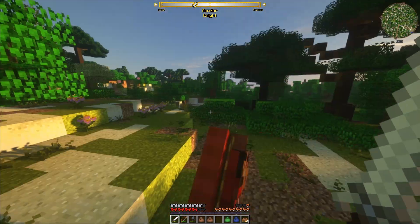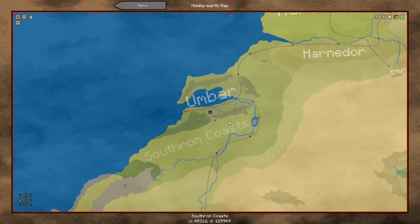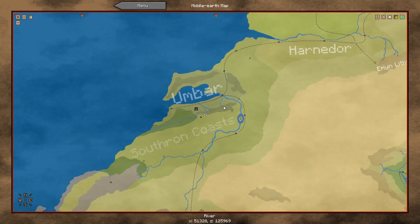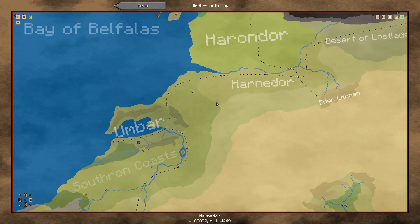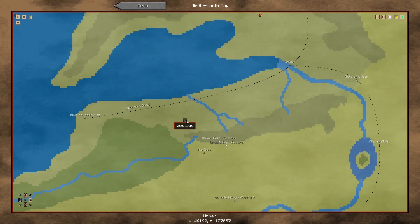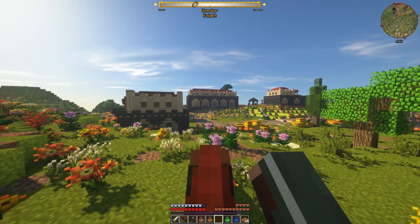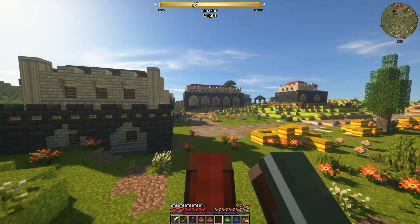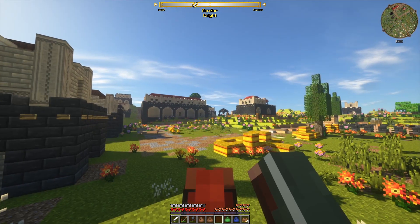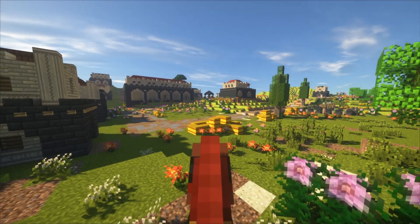We can now go on to Morwaith. We're right in the heartland of the Corsairs. Look at this - found a village. Looks pretty cool with these bricks, I must say. Let's take some screenshots. Pretty nice.